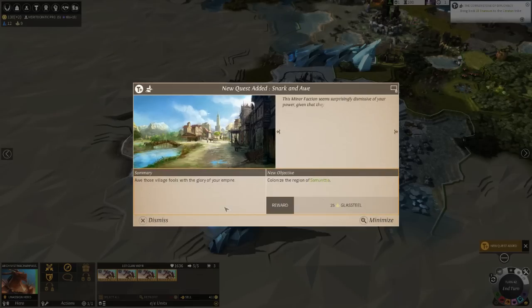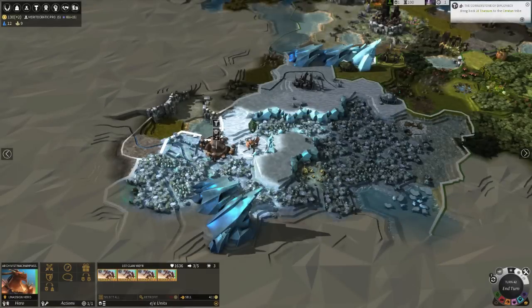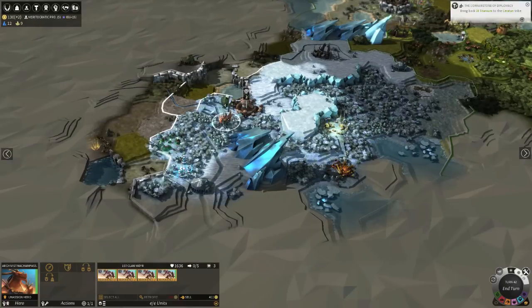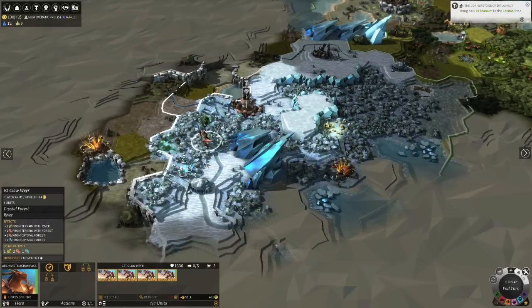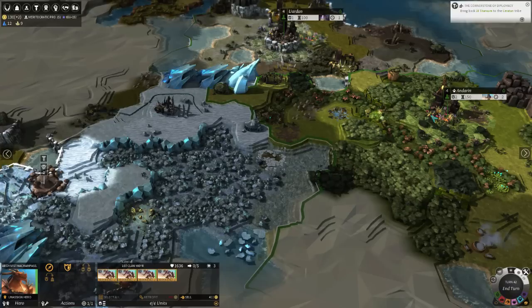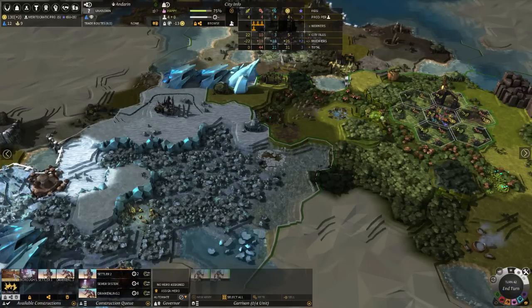Let's parlay. Colonize it? Oh cool, and they'll give me glass steel. That's not the end of the quest though, because it didn't say they'd be pacified - so there's something else they're going to be looking for. But hey, extra glass steel? Definitely taking that, not complaining there.